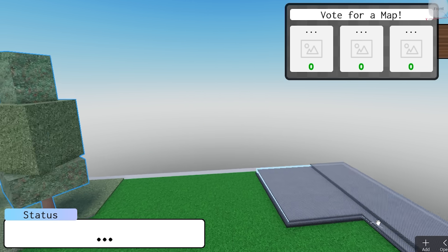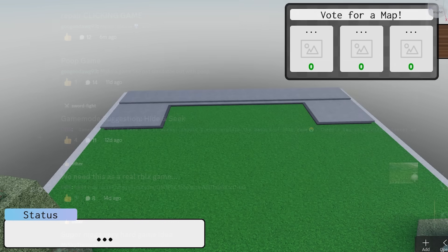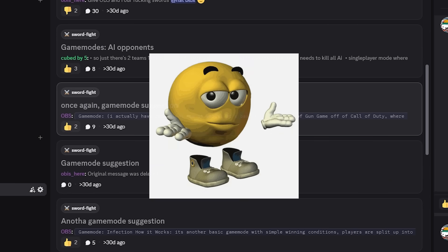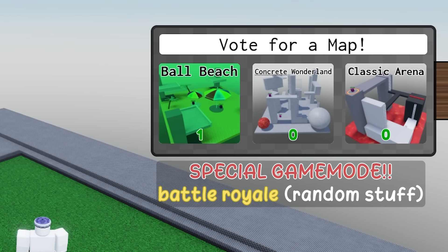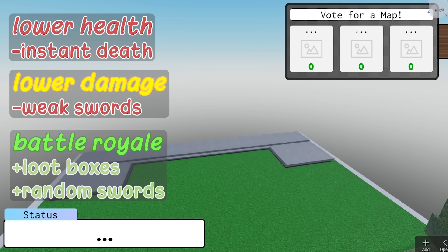It's day two, and I just woke up and had a major idea. My Discord has some great ideas for a new game mode, but I didn't really know how to implement them - until I realized I could have a random selection at the start of a game where there's a chance to select a game mode. This could include stuff like lower health, lower damage, or battle royale.